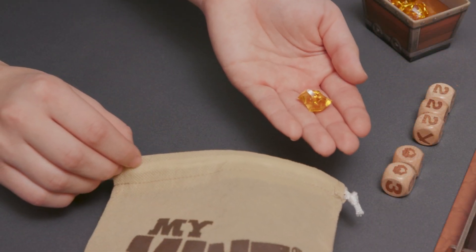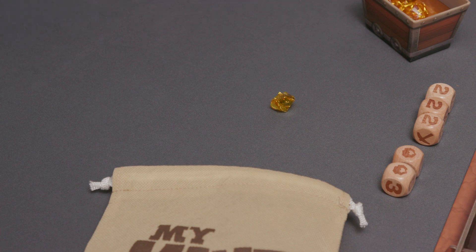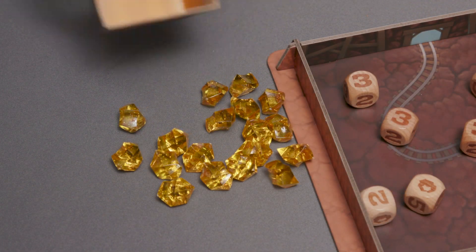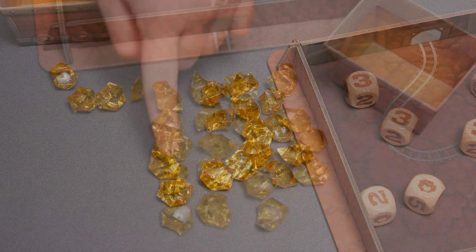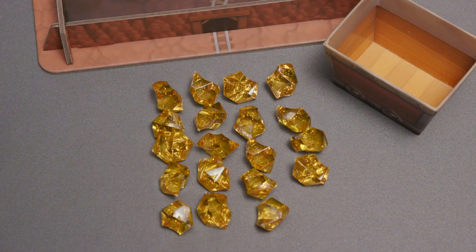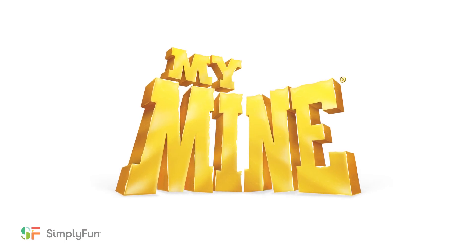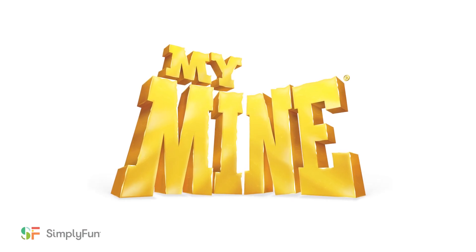The game ends when a player removes the last gold nugget from the bag. If there are not enough nuggets available to fill their claim, the player receives only what is left. All players then count up all the nuggets in their mine carts, and the player with the most gold nuggets wins. In the case of a tie, the players share the victory. Roll the dice and stake your claim in Simply Fun's My Mine.